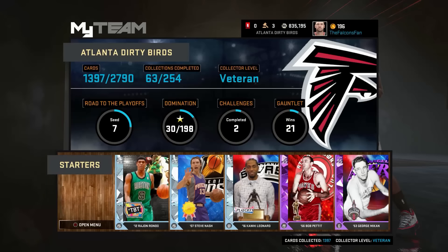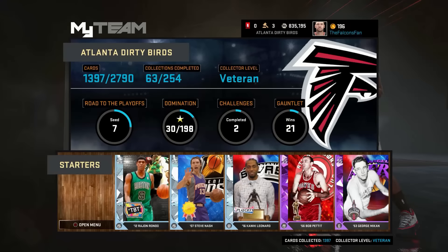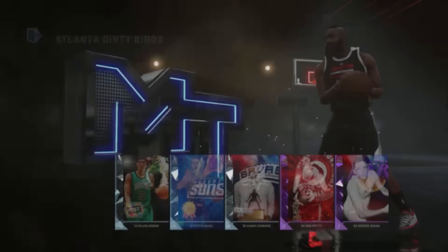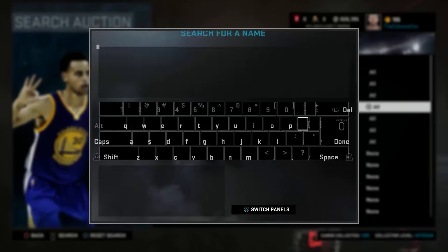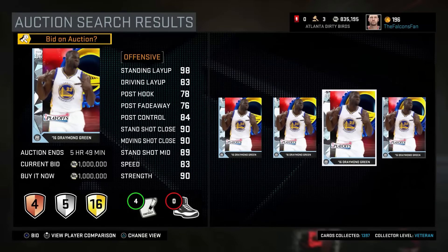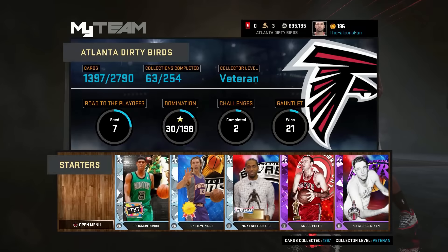So I saved it up and I opened a few boxes. First, I pulled Isaiah Thomas again. Second, I pulled Diamond Draymond Green. I pulled Diamond Draymond. And if you don't know how much he's going for, I'm pulling that up right now — I have the clip of me pulling him. Diamond Draymond Green is going for a million coins. I put him up for a $950k bid and he ended up going for $1.045 million.